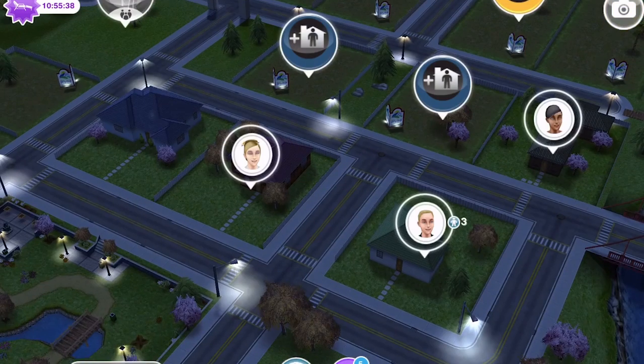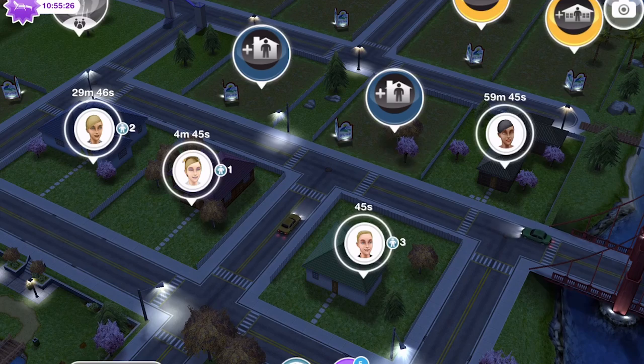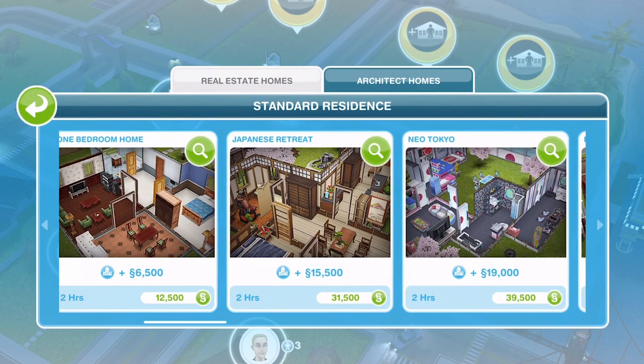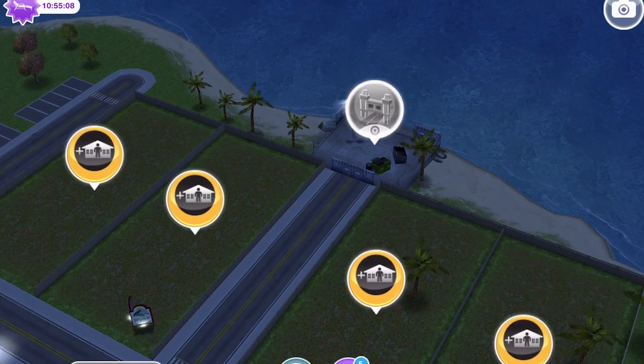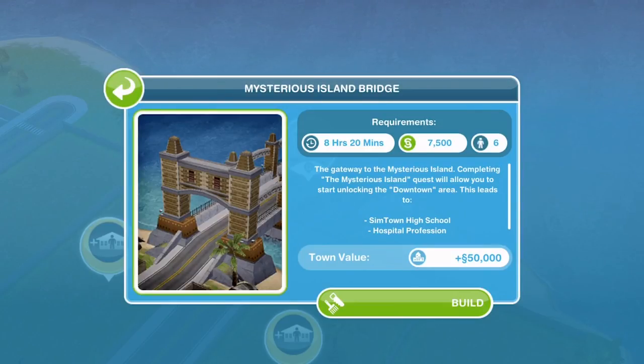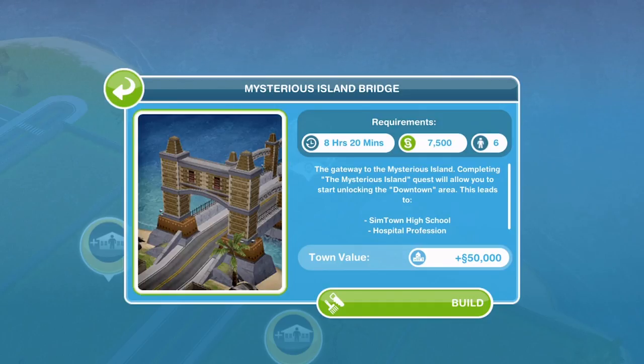I wanted to suggest - let me know what you think about Emma and Polly becoming best friends and moving in together, because I want to demolish one of these houses. I want to continue building Japanese retreats and knocking them down to earn more money, but it's only worth it if I can knock down an existing house first. Here's the bridge - the Mysterious Island Bridge. It's going to take 8 hours and 20 minutes, costs 7,500 simoleons, and you need 6 sims. Completing the Mysterious Island quest will allow you to start unlocking the downtown area, which leads to Simtown High School and the hospital profession.